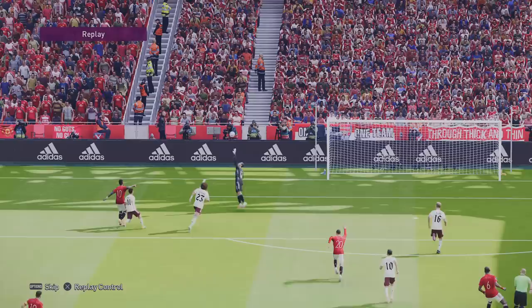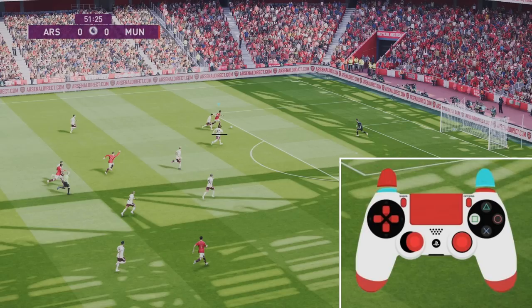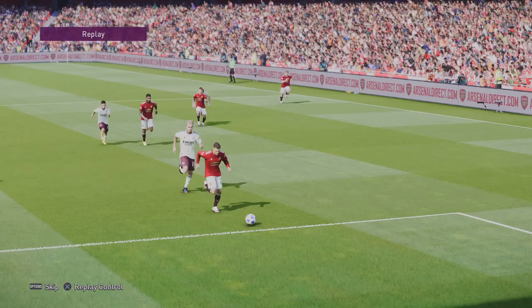There are four different ways to lob and chip a goalkeeper in PES but this is by far the most effective. The reason it's so effective is it gets more height and dip than any other chip shots. So hold your special controls button, your player select button, and press the shoot button. You want around 70 to 75 percent power just to get it up and over the goalkeeper.